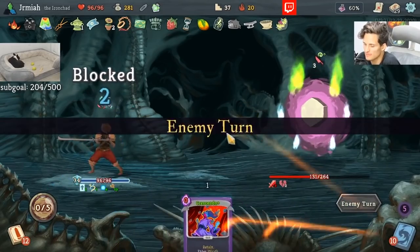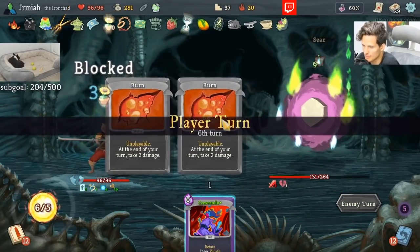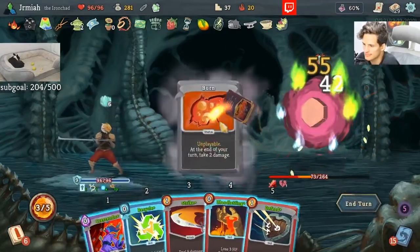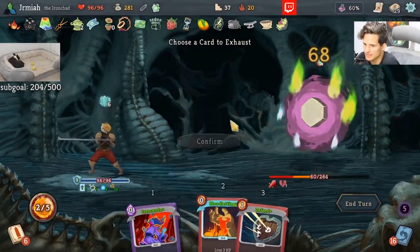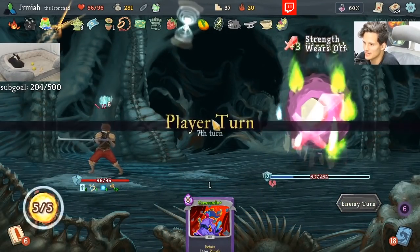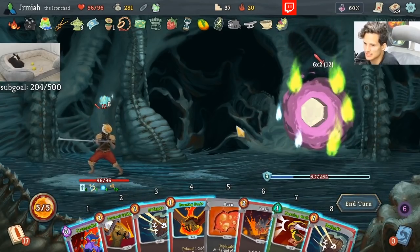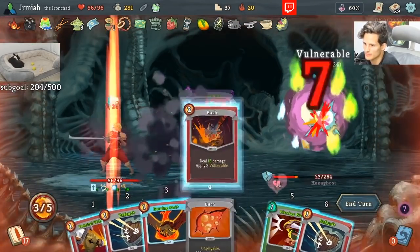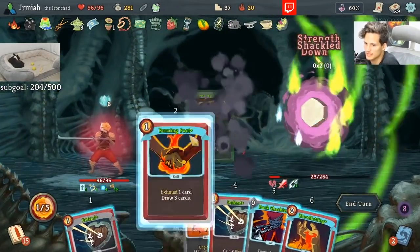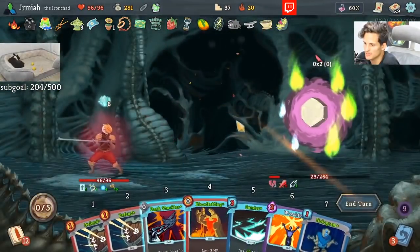I have too much block — give me Barricade. Maybe this will have Barricade. I just need a lot of card draw. Give me Battle Trance, give me Acrobatics, give me all the card draw. This is how we find Lesson Learned. We do this, and then we blow that in for the Lesson Learned.